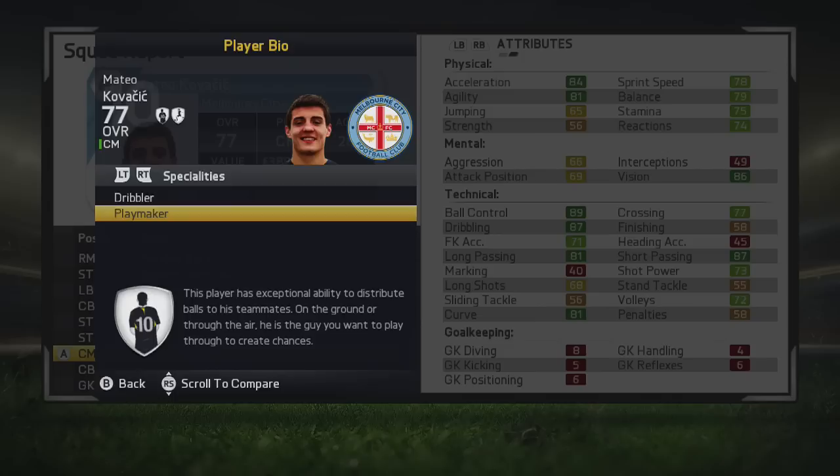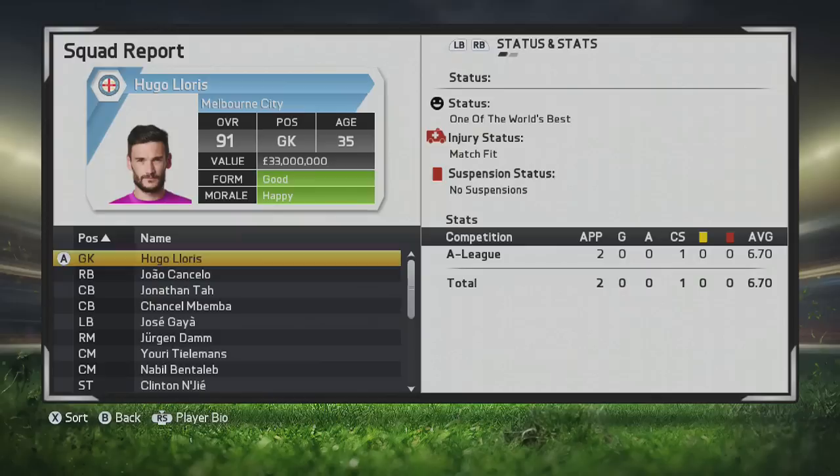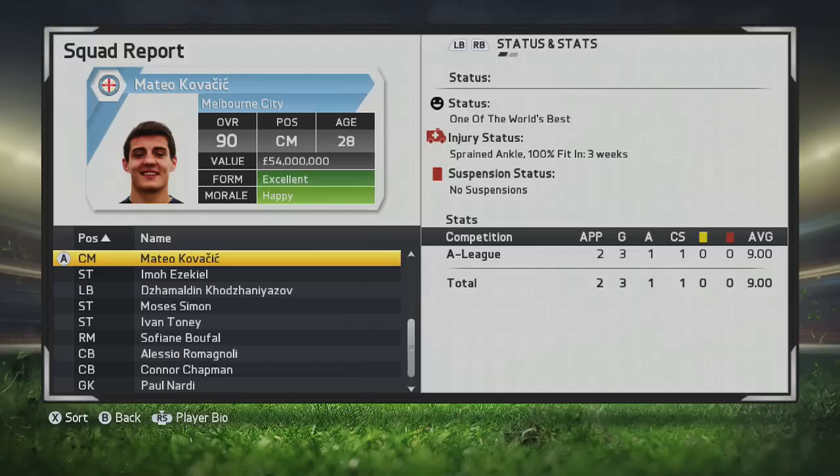We're going to take a little look at him after 8 seasons of growth in career mode, to see whether he is a good player and whether he's reached his potential. At the age of 28 years old, after 8 seasons of growth, Mateo Kovacic managed to get to a 90 overall. A massive increase in value as well — he's worth 54 million now and is, of course, one of the world's best players.